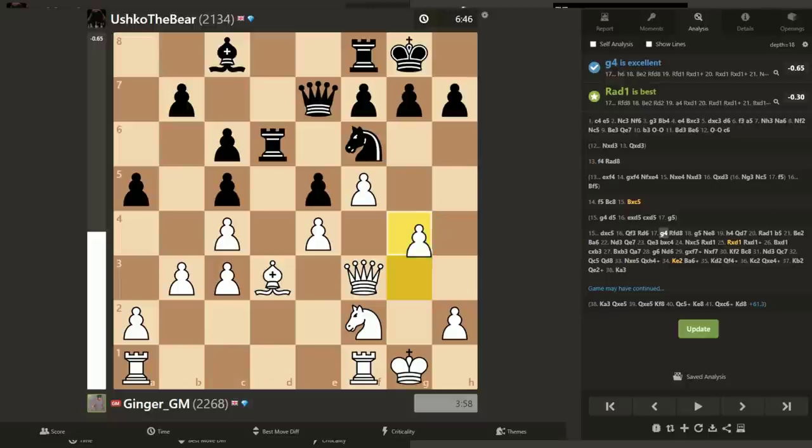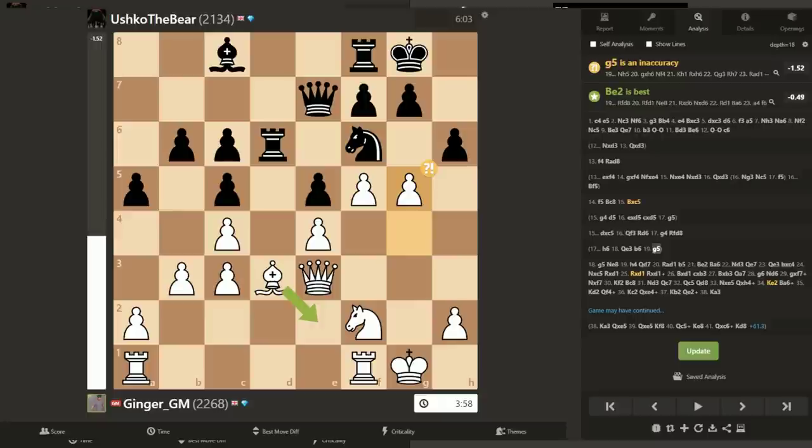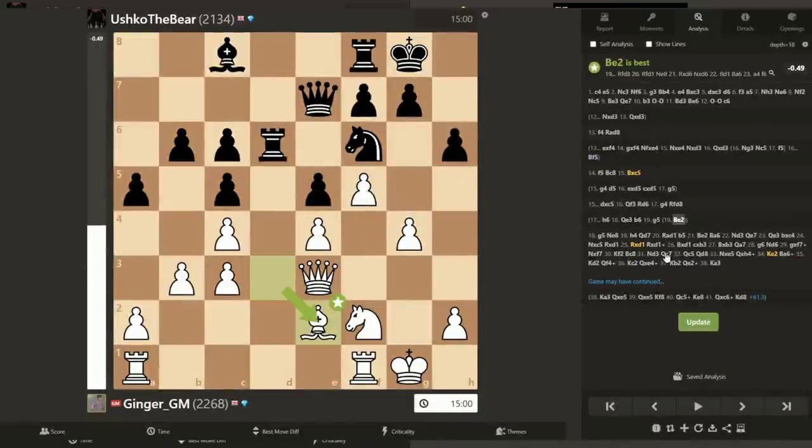Blair also thinks bishop takes c5 is strong — because if we think like a human, who has the plans? I have the plan, and black doesn't. The computer now says I should play g4. This is the move I wanted to play, but I didn't know what I was doing after d5. Sometimes you have to base your positional ideas on tactical awareness. The computer says pawn takes is fine, but this is risky with a rook lined up — and this is complex. My move of bishop takes c5 is much more simple.